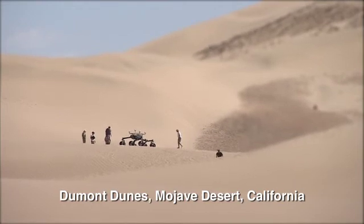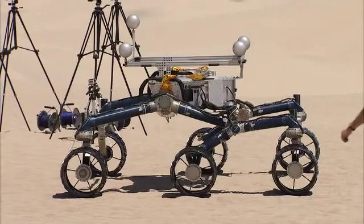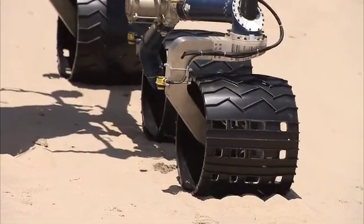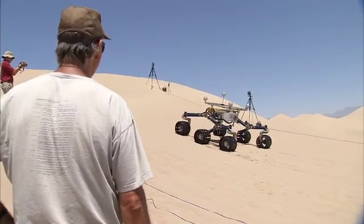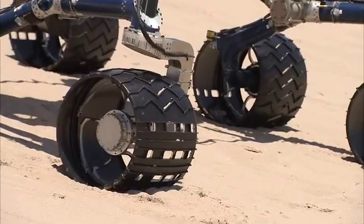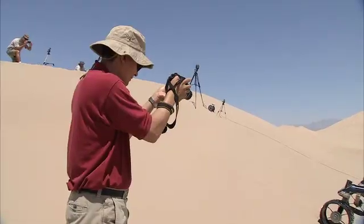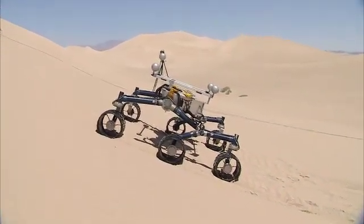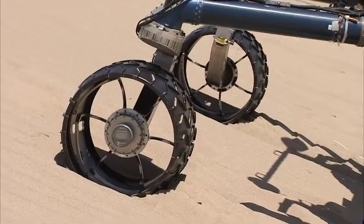So we've come out here today with the Curiosity scarecrow rover, which is the same weight on Earth as the real rover is on Mars, to practice driving it around in the nearest thing to those Mars dunes we're going to find here on Earth. This is similar material and similar slopes to the dunes on Mars, so testing this rover here gives us a good idea about what the real rover's performance will be on Mars.